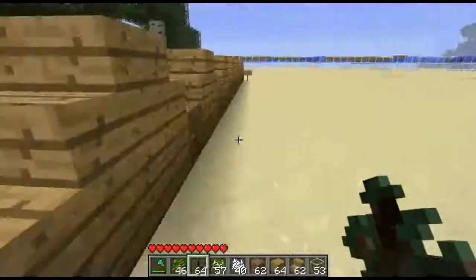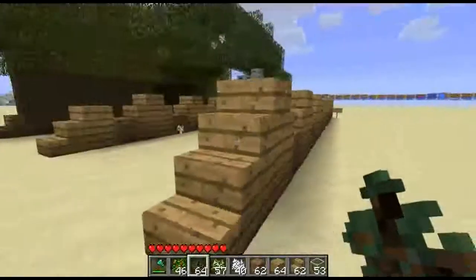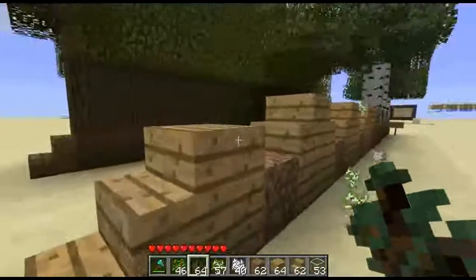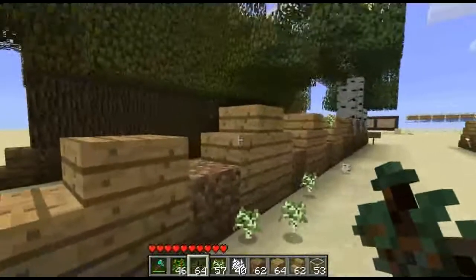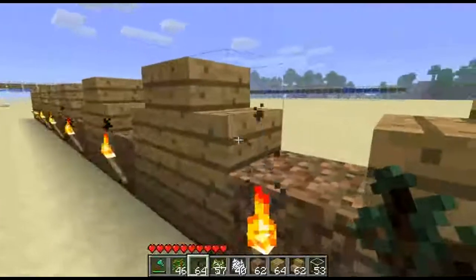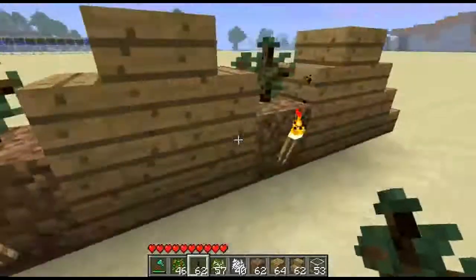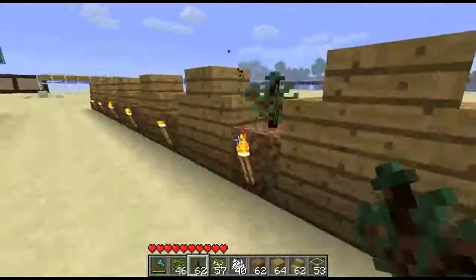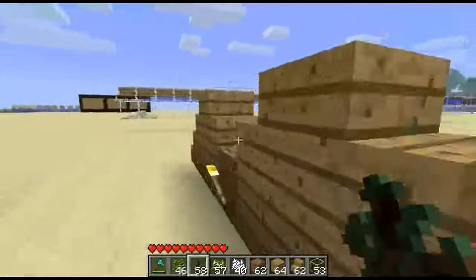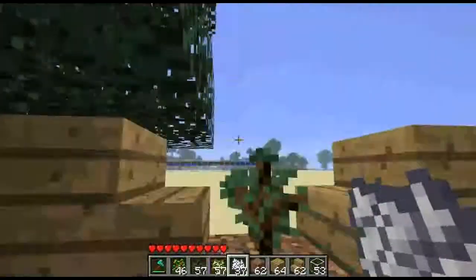And finally, we have the spruce trees. There's one difference between the spruce design and birch design: it consists of two stairs, and in here we have a half slab, because birch trees are actually smaller than spruce trees. Planting is the same — they also require a spacing of two between saplings in order for them to grow. And you can grow them with one bone meal usage.